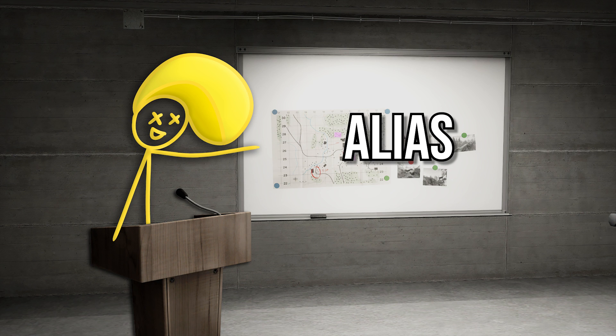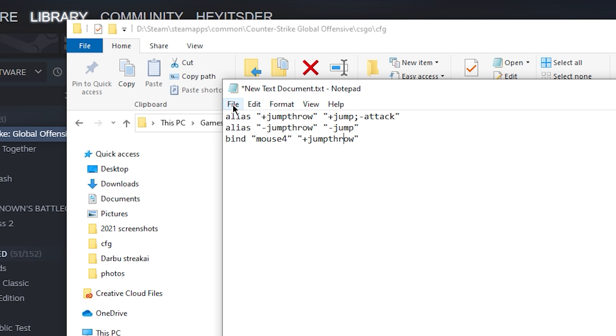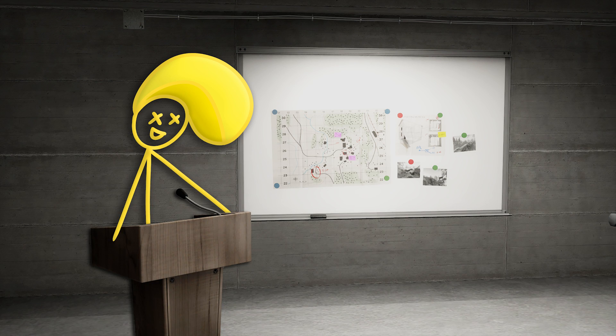Basically, how alias works is you create a file in the cfg folder, copy-paste the commands, and save it with .cfg at the end of the name, and you can execute it in the launch options.